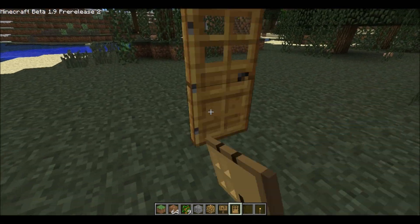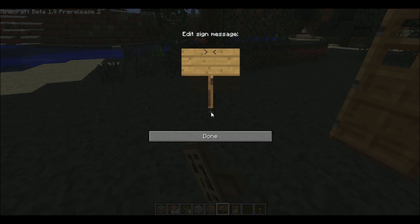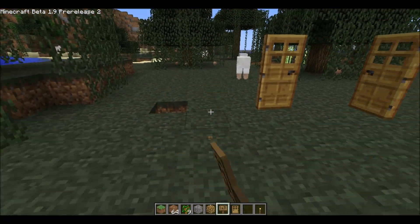Also, in creative mode, you can place blocks wherever you want. You cannot do it like that, but you can do it like this. I place the block on the surface.